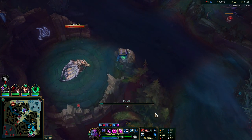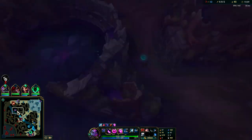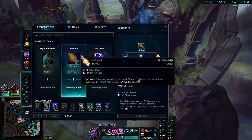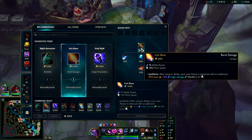With this build on Evelynn, it can be challenging to get dragons — taking dragons with just Dark Seal is really tough. Until you have a full first item or Sheen, I wouldn't try to solo dragons. But you can solo Herald regardless of what your items are — any champion at any level can literally solo Herald.